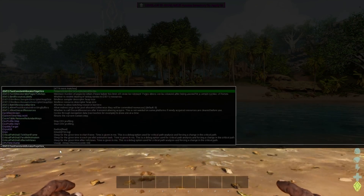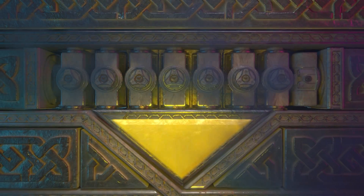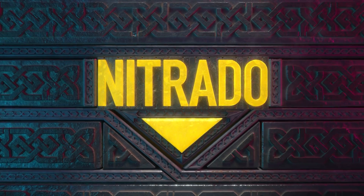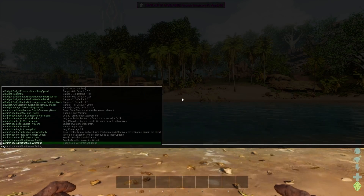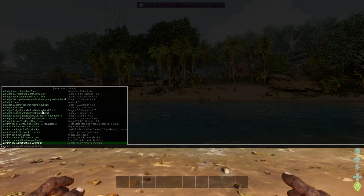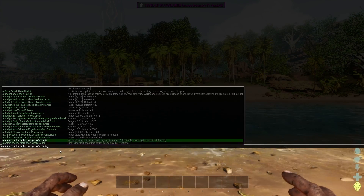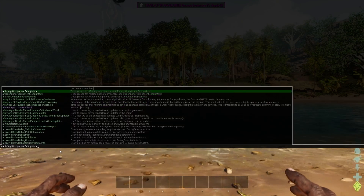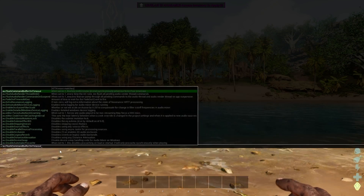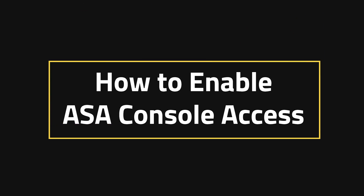Hello everyone and welcome to our guide on how to enable the console on your Ark Survival Ascended game. If you're like me, you like to play a lot of survival games, but you don't always like to have to play in survival. What's more beneficial or fun for some people is being able to have your console enabled in order to use different cheat codes or things to spawn in. And today, that's what we're going over: how to enable ASA console access.